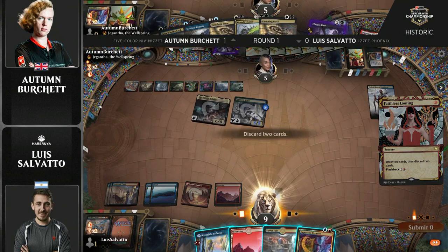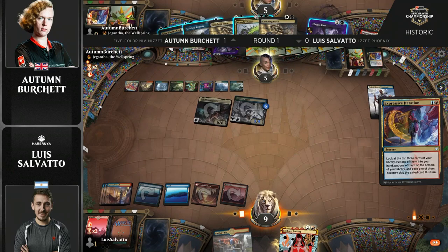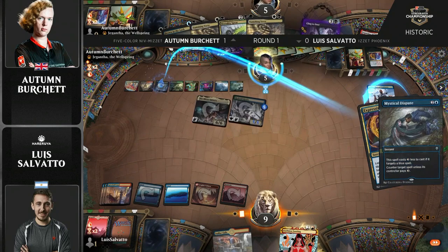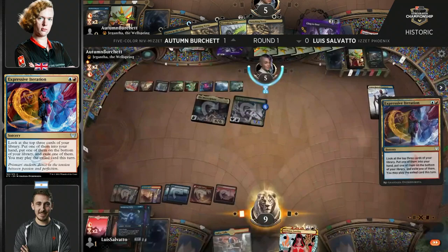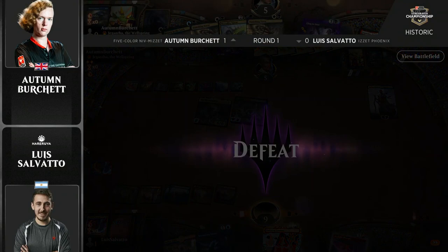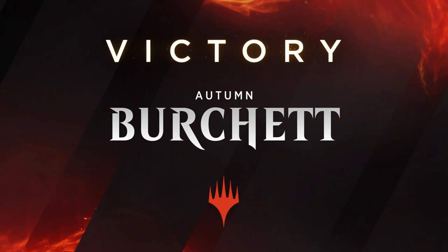He can't get through for five. That's got to be the best card in his deck, but Autumn can just snap it off here. Expressive Iteration is on the list too of cards you want to see in this situation, but it's just not enough. Autumn also has the ability to escape Cling to Dust if perhaps an Arclight Phoenix goes into the graveyard, has multiple copies of Vanishing Verse, and it looks like this Mystical Dispute is just there to tap Salvato out and ensure he can't flash back Faithless Looting. Triple threat off the top of the library, but none of them are going to be able to hit the battlefield this turn — and that's going to be good game. Autumn Burchett picks up the match two games to zero.